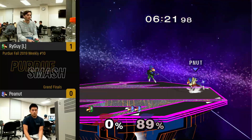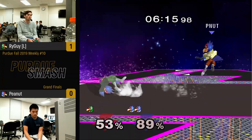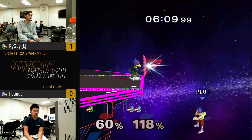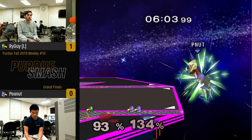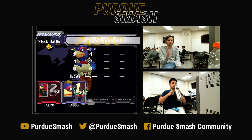Nut has a lead — 'put your nuts in the chat.' Soft stage, just a nice tech, and immediately goes for the side-B, not giving him a chance.